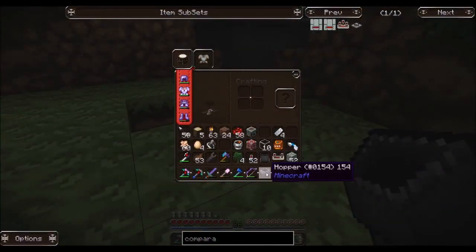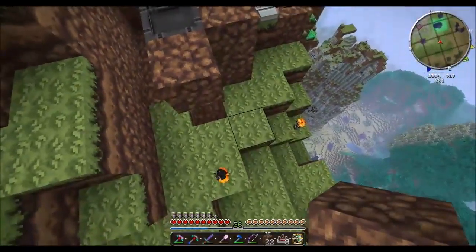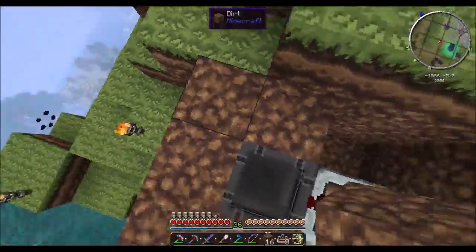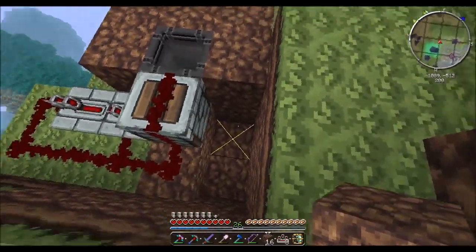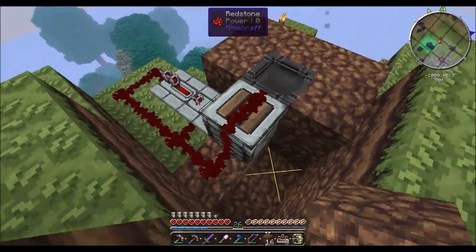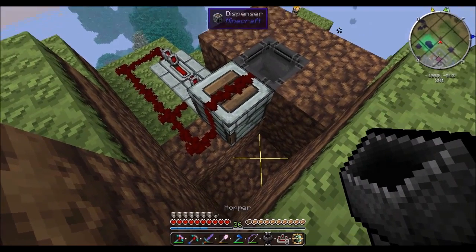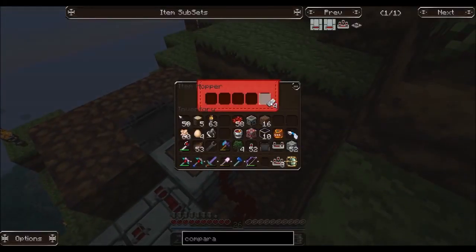We'll go down one more like so and put our chest here, the hopper directly going into it like so. We can access it from the front like this. Now let's grab our dirt and cover this up here — we don't want the chickens to go completely bonkers.